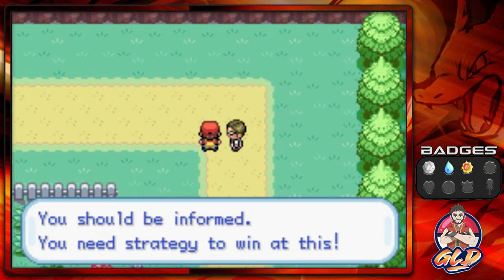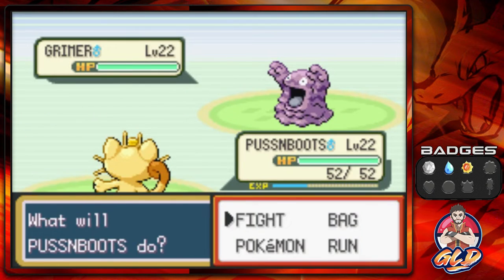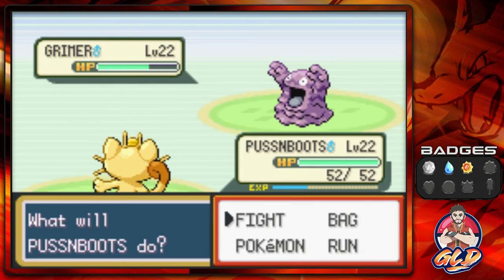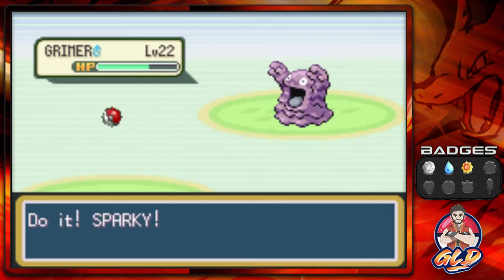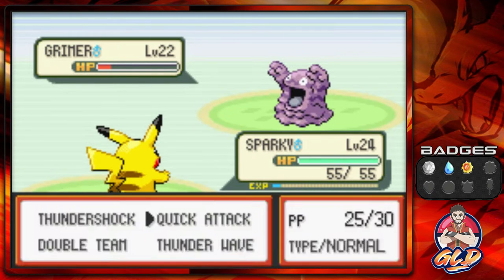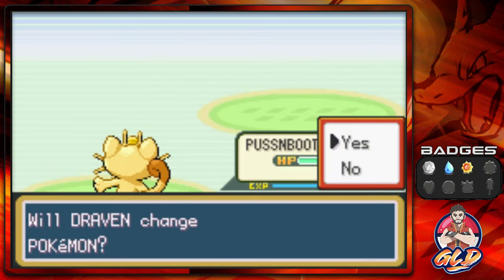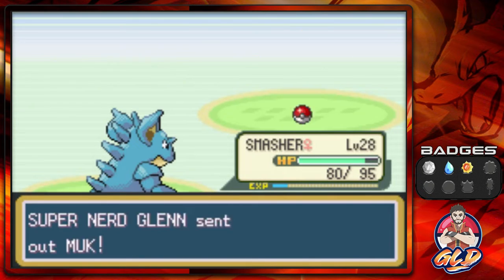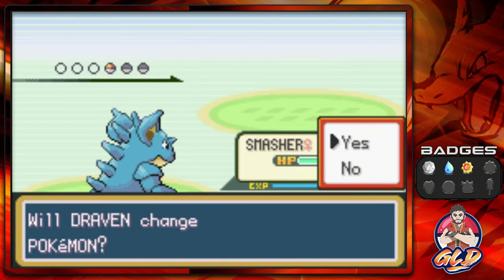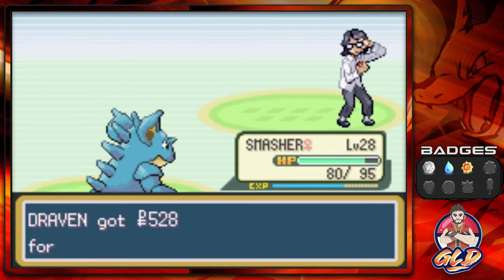Let's go with Pussy Boots and talk to this trainer — he says you need strategy to win. He's being very strategic, disabling us, but we hit him with Thunder Shock. He sends out a Muk — a Ground type is the next best thing to a Psychic type here. Body Slam does it, then Rock Slide, and we've defeated Super Nerd Glenn.